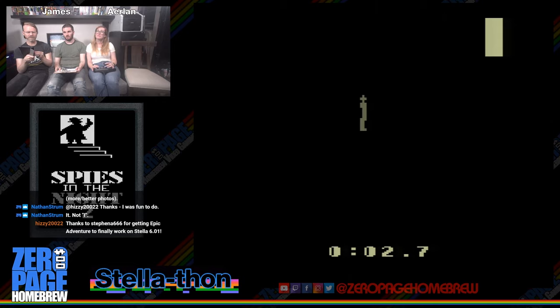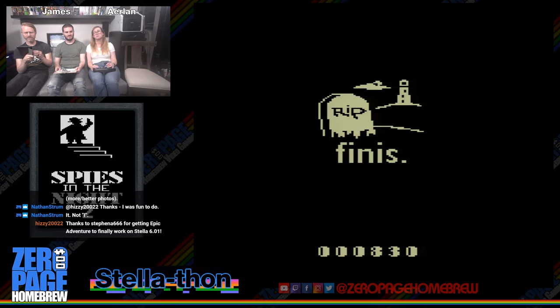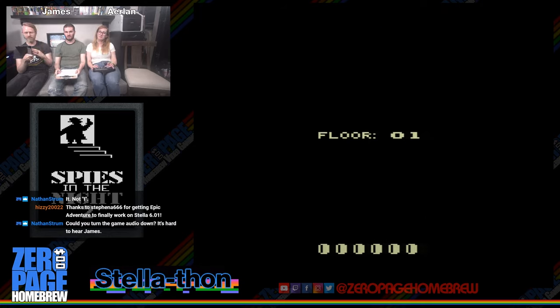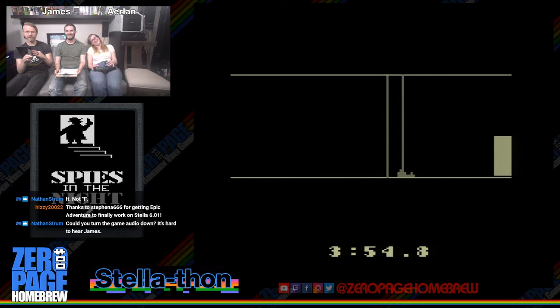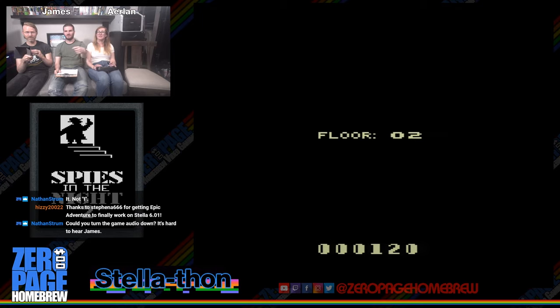Question four: can you talk about the amazing work that went into the Stella code that turned the Retron 77 from a terrible purchase into a great emulation machine? I did a bit of initial work in creating a specific version for the R77 — release 3.9.4, the one that shipped on it. It fixed some very glaring bugs: joystick stopped working, and backported CDF to that release allowing play of some of the latest homebrews. But it was still based on a version of Stella that was eight years old and contained many bugs that had been fixed for ages, so we had to get Stella 5/6 running on this device.